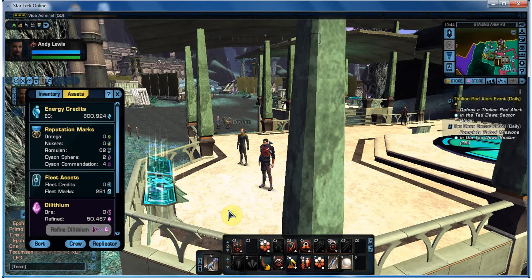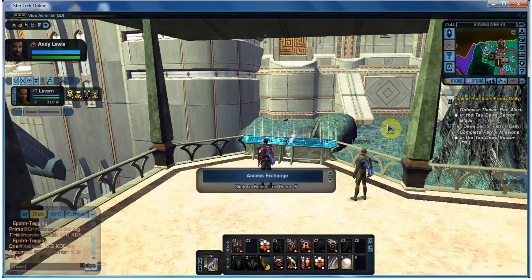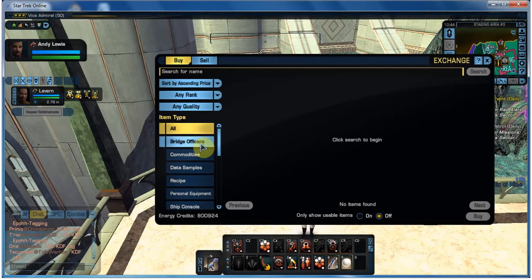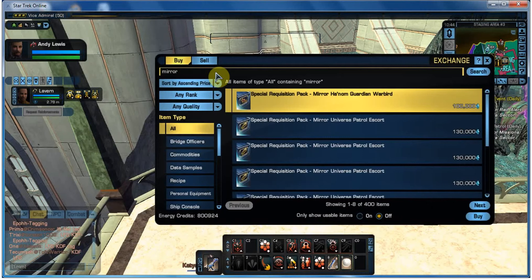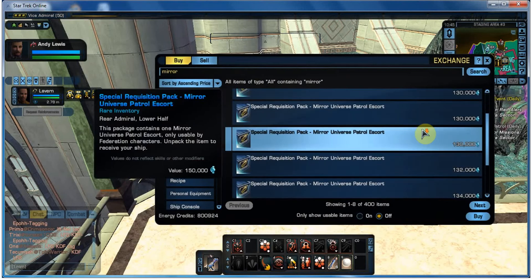Probably the cheapest way of buying things in the Star Trek universe is energy credits. I've got just under 900,000 there, so I can buy a fair bit. What I didn't realise until recently was you can buy ships in the Exchange. If we go up here and type in 'mirror' - as in what you're looking at on the wall - we have a load of special requisition packs, all ranging from about 100,000 energy credits upwards. You can see they're ships - if you buy one, you can unlock one.